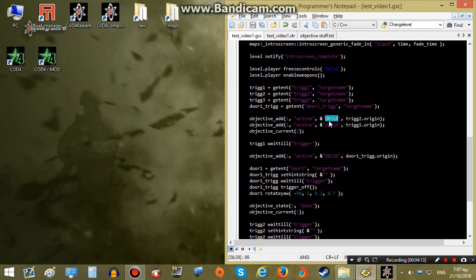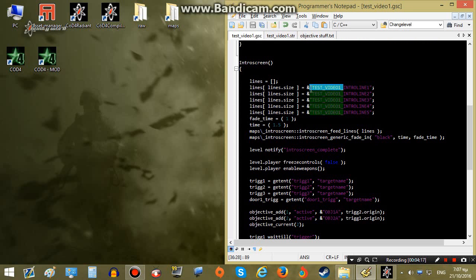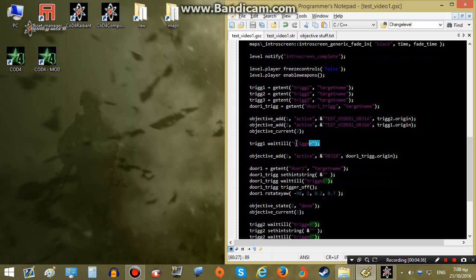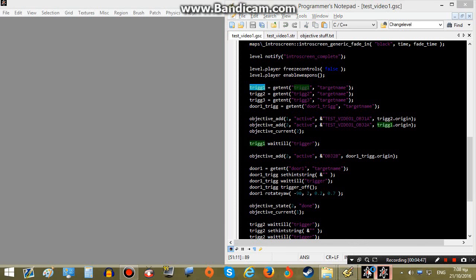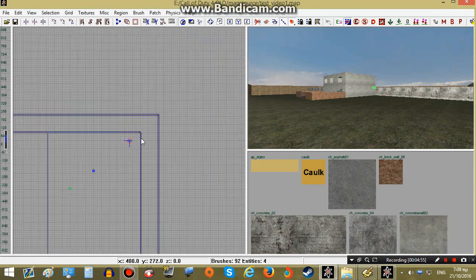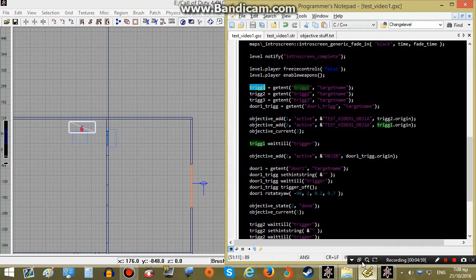We are not ready yet because we will need the name of our map before the objective reference name. I simply copy the name over here and we're done. Now this line sets objective 2 as the current objective that the player has to accomplish. This next line is very important — it simply waits until the player has reached trigger1, which means that when the player hits trigger1 and passes through that area in our map, this line will stop waiting and let the script continue and do the rest.